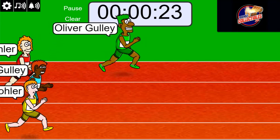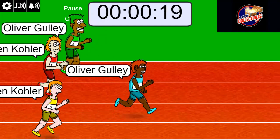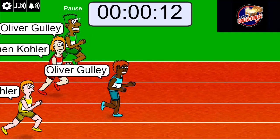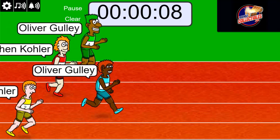All right. There's Ollie up front. The green — it seems like the grinning racer always wears green. I don't know, maybe it's just me. I always notice his grin when he's wearing green. Anyway, blue is up front. Blue jersey. Ollie G.